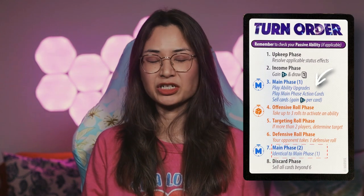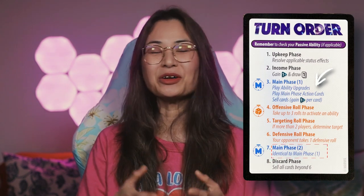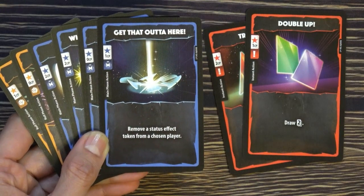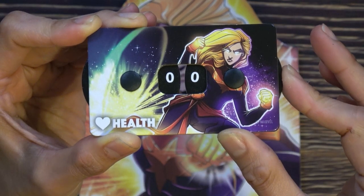Then you go to another main phase and do all of the 3 actions available to you. Then you go to the last phase, the discard phase. You sell cards for 1 combat point each, until you have 6 or fewer cards in your hand. One player's turn is over and then the next player goes, until 1 hero wins by reducing their enemy's health to 0.